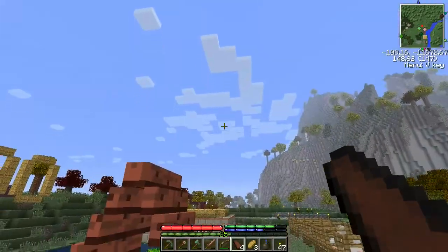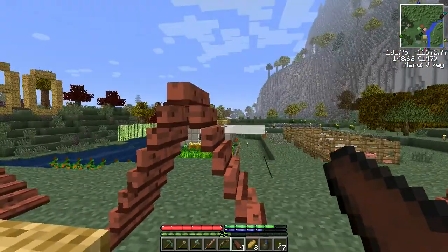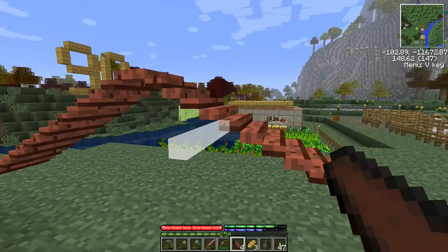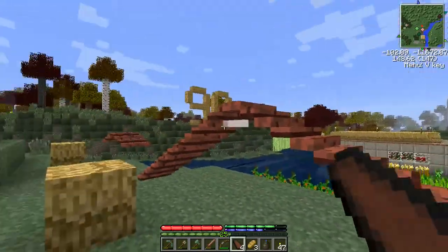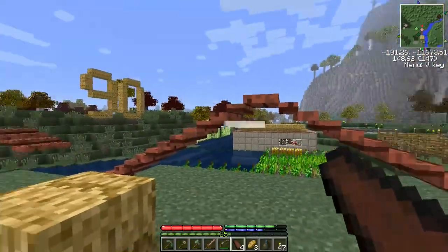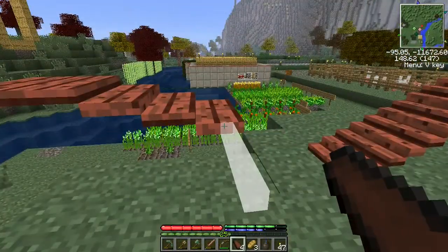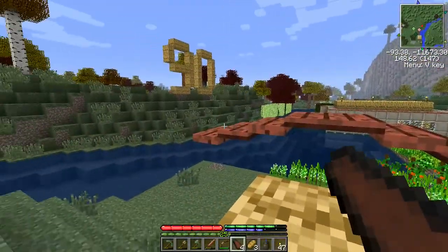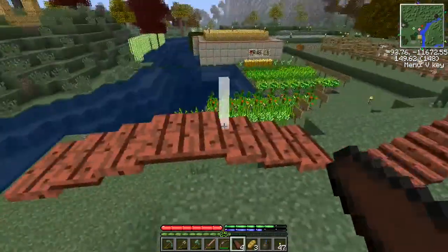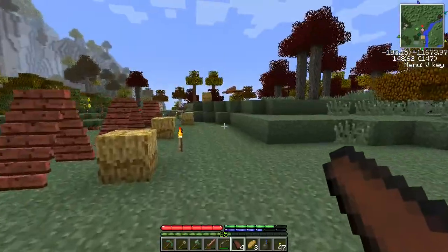Instead of stepping up every plank, by stepping up every two you can get a more gentle slope - more of a modern urban dwelling kind of slope. This one I stepped up every two, and this one I stepped up every four planks, giving you an even flatter slope - almost a ranch style. Those are the possibilities: basically different slopes of a fairly standard kind of roof.